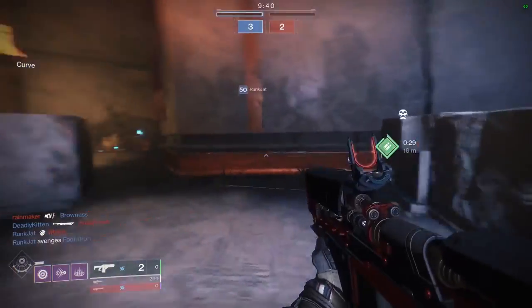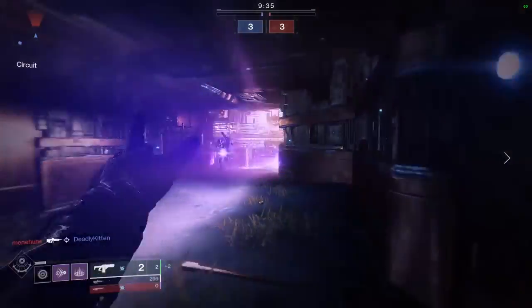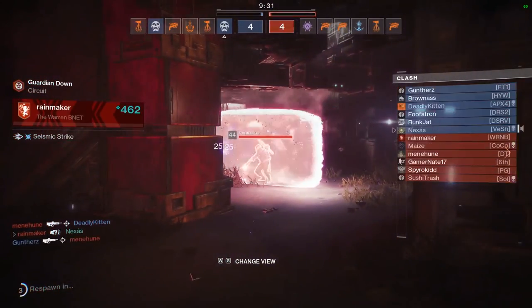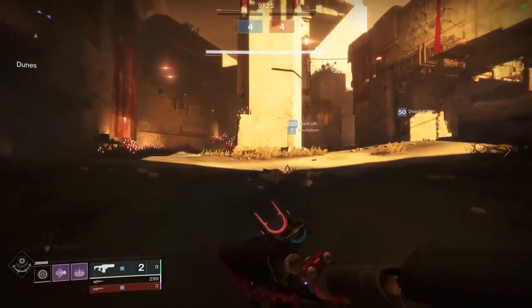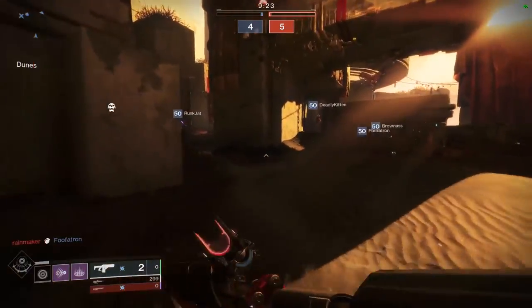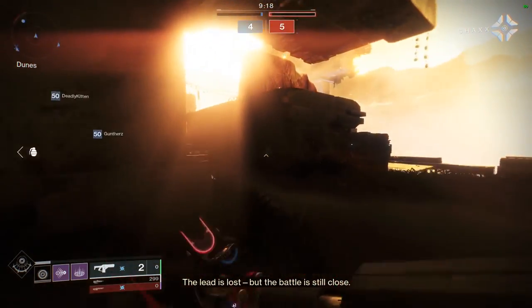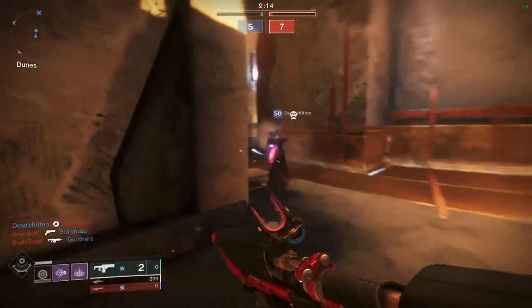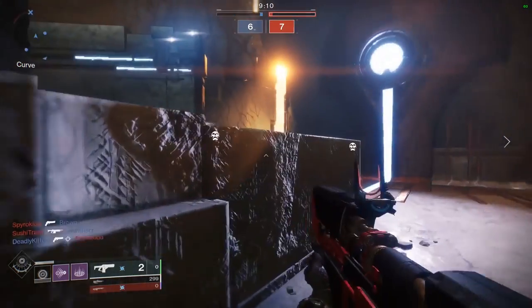I've got to get this charged up and try to get a kill. There's a shoulder-charging Titan using the macro - that is what we're going to be up against. We're going to have to start shutting these guys down before they get close. That's the thing about fusion rifles, they're really good against shotgunners. The Rainmaker guy - oh nice one Deadly Kitten, I like the name!